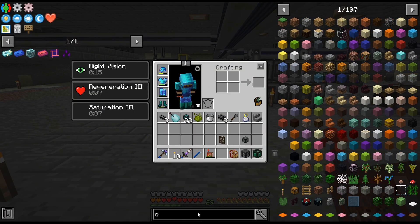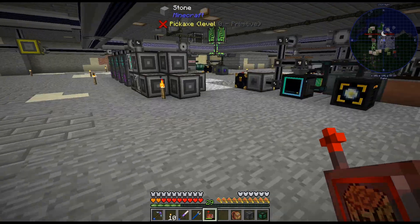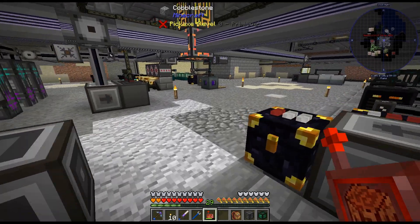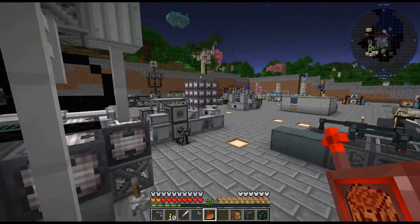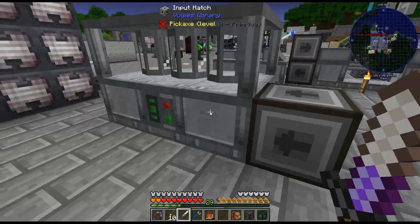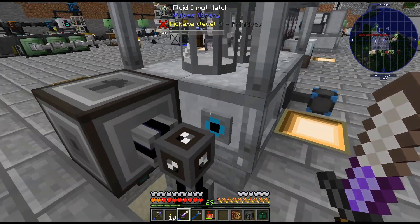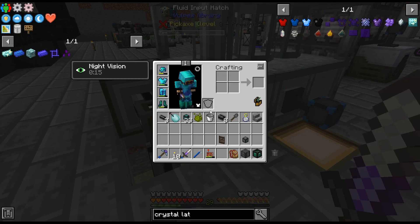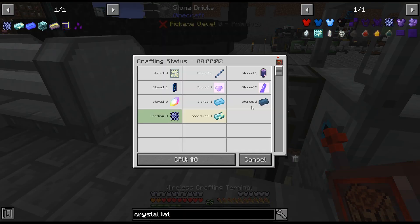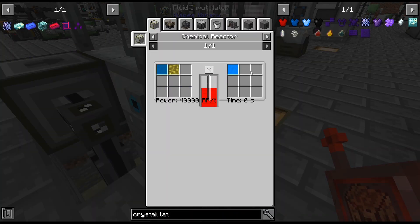Crystal lattice - which one was that? That was the crystallizer. Did I ever do that fluid? I don't think I ever did that fluid. No! I had one last thing I had to do. Yeah, I never did that fluid. Dang it. Fluid input hatch right here. All right, I totally forgot about that bit. But everything else seemed to be working, right? Yes, alright - everything else worked except for this. I never tested this, that's why.